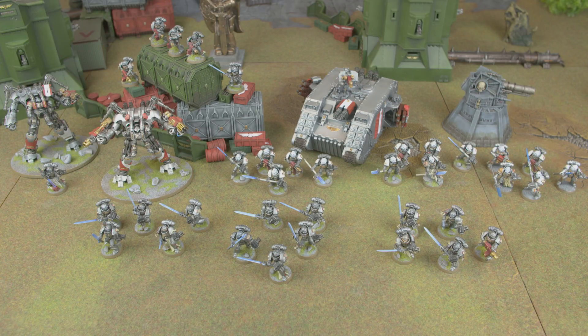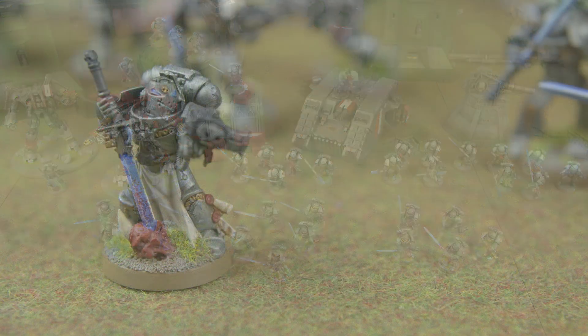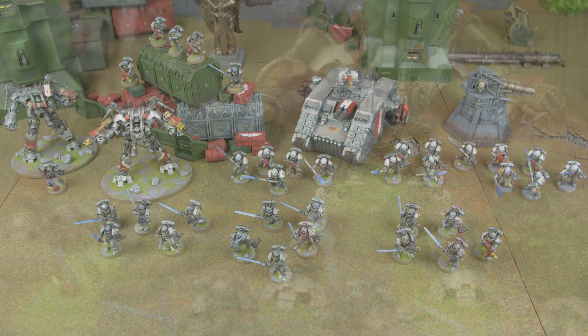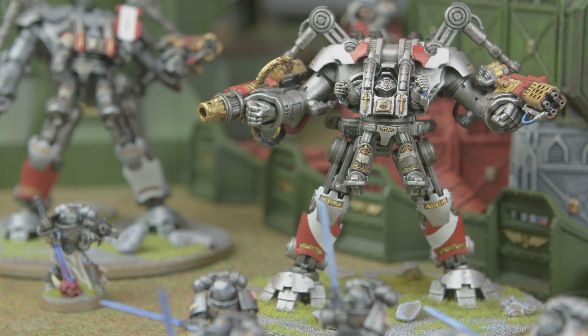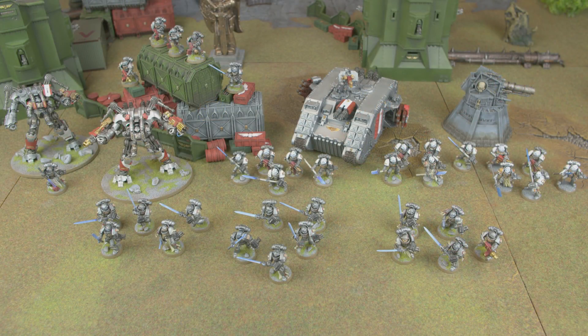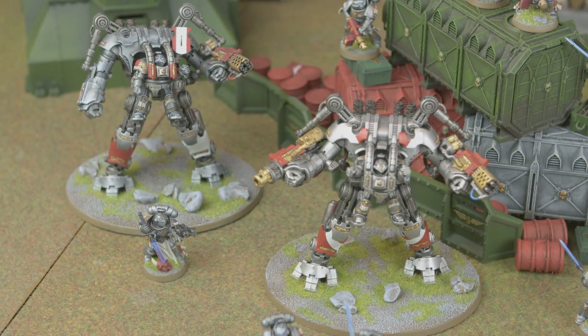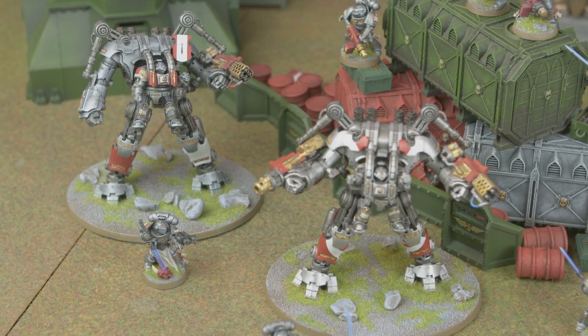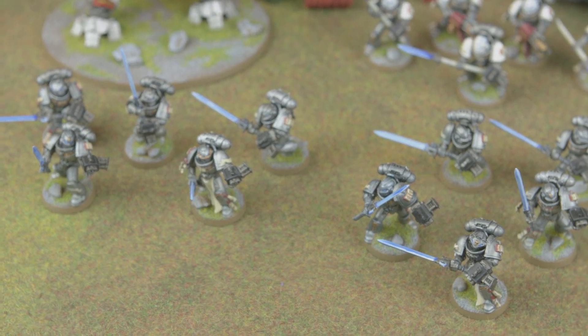This is my 2,000 point Grey Knights list — it comes out to 1,993. Battalion detachment: HQ slots include Castellan Crow with the psychic power Vortex of Doom, and a Grandmaster in Nemesis Dreadknight armor as my warlord with the trait First to the Fray, the relic Domina Liber Demonica, two Dread Fists, a Dreadknight Teleporter, Heavy Incinerator, Heavy Psycannon, and the psychic power Sanctuary. Another Grandmaster in Nemesis Dreadknight armor with two Dread Fists, Dreadknight Teleporter, Heavy Incinerator, and the psychic power Purge Soul.